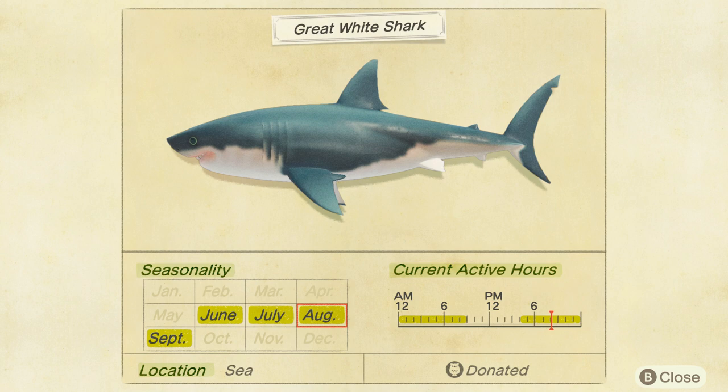But if you're playing in the Southern Hemisphere, that's going to be different — December, January, February, and March. So depending on which hemisphere you're playing in is going to determine when you're able to catch each individual species. Next thing we want to look at is the active hours of each fish. The Great White Shark is available from 4 p.m. to 9 a.m. as stated in the bottom right-hand corner. And we can only catch the Great White Shark at sea, which is the location.